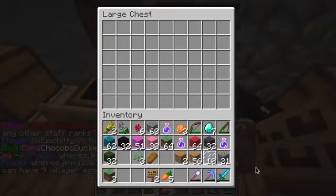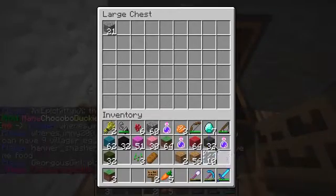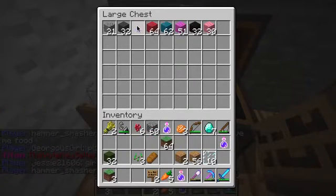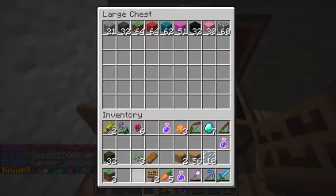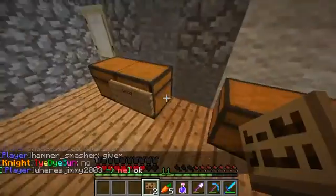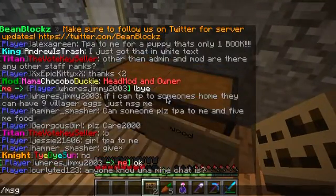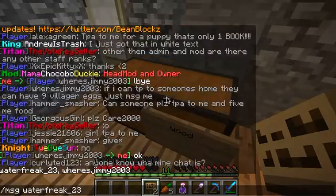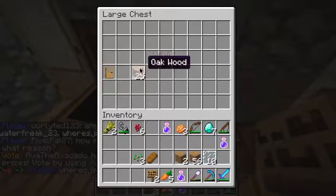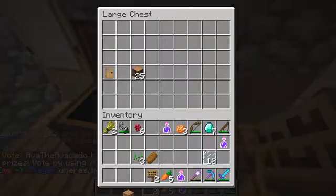Now this is going to be in blocks. This can go in there. Um, wood. I did it to the wrong one — whoopsie. I need to make one more chest.